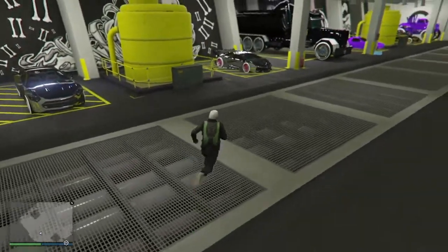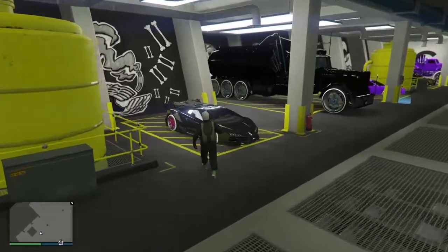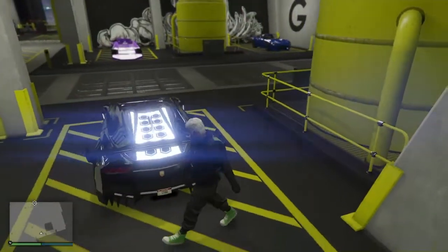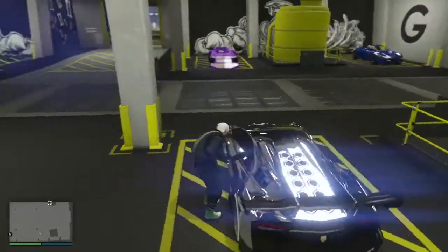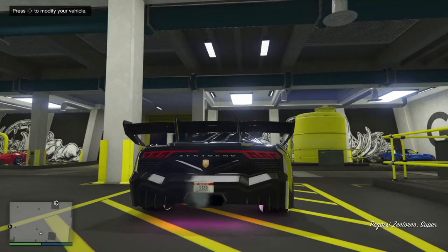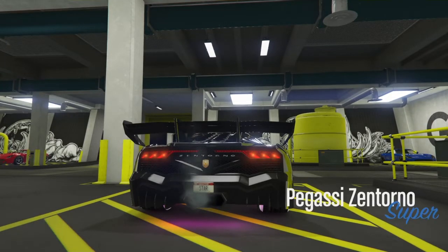As you guys can see, this car is stock. I'm basically gonna go ahead and take this body car and transfer all the parts over. So if you had a Benny's wheels car, you can transfer over the parts as well, but it would mostly be performance parts, etc. So you're gonna press right on the d-pad to modify the vehicle.